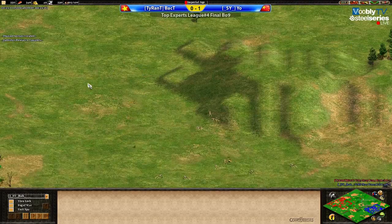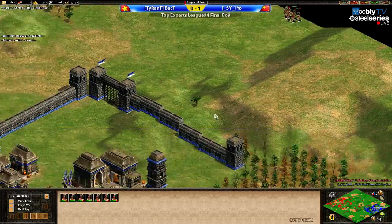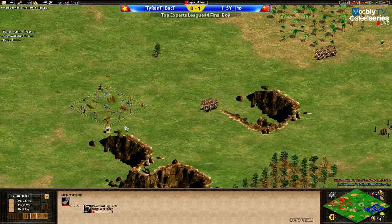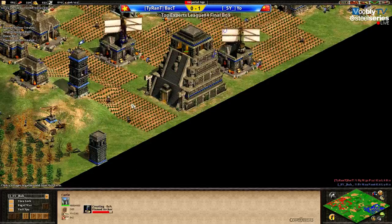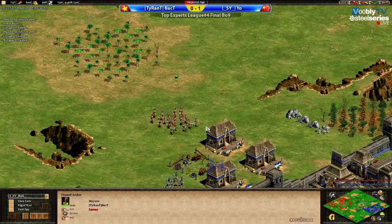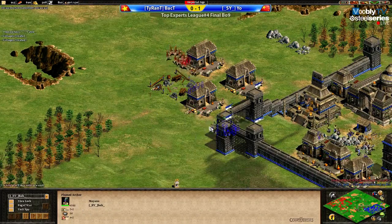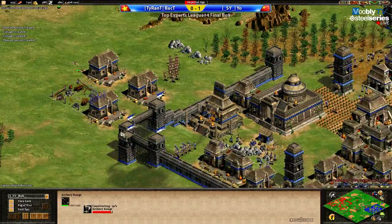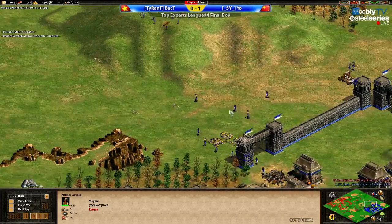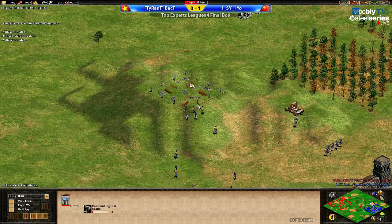Mr. Yo clicked to Imperial; BackT is not too far away — he should be able to click now. There won't be a big difference in Imperial times, but BackT seems to be going a little more aggressive with a siege workshop at the front. Mr. Yo does have stone for a second castle — the question is where will he put it. BackT got stone really late so his plum production will fall behind once Yo gets his castle up. But this could be a bad fight for Yo — fighting against ballistics.